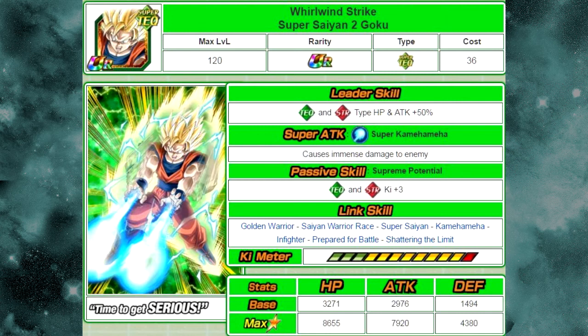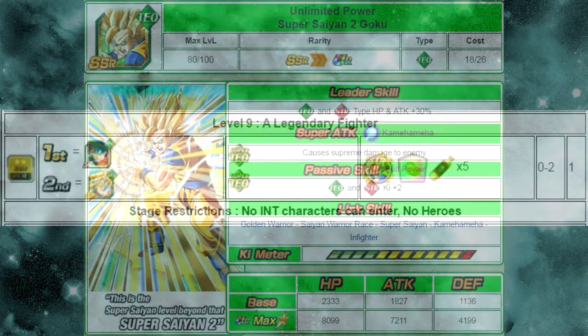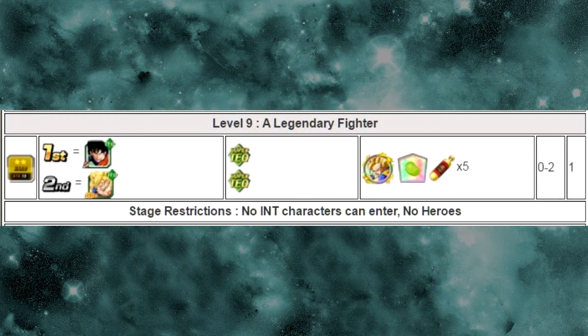He Dokkan Awakens from Unlimited Power Super Saiyan 2 Goku. His passive skill is still really viable — Full Power, tech and strength Ki plus 2. He Dokkan Awakens with 7 medals from the Hero Extermination Event Level 9, a legendary fight.